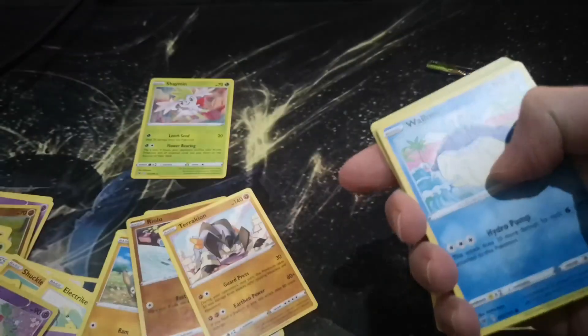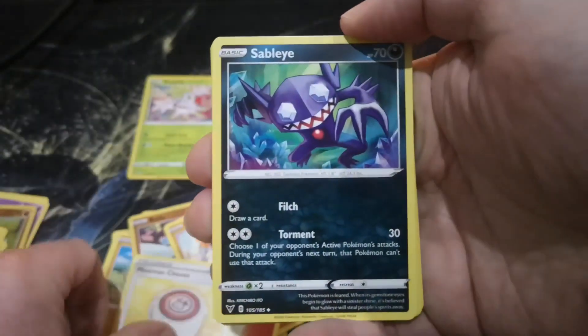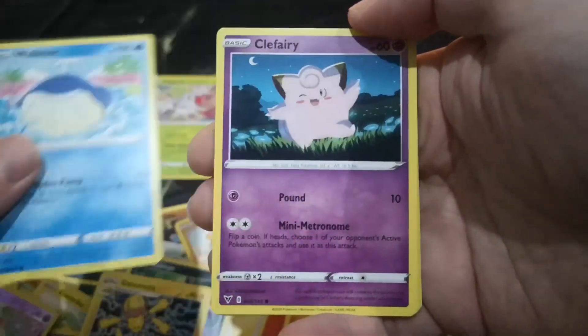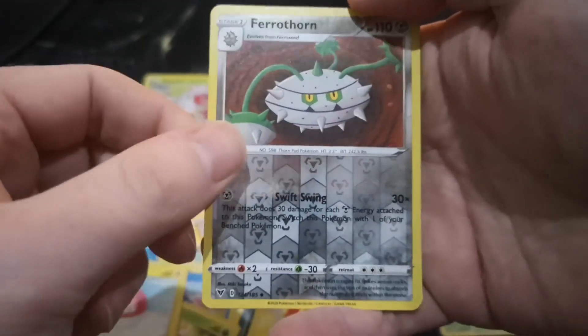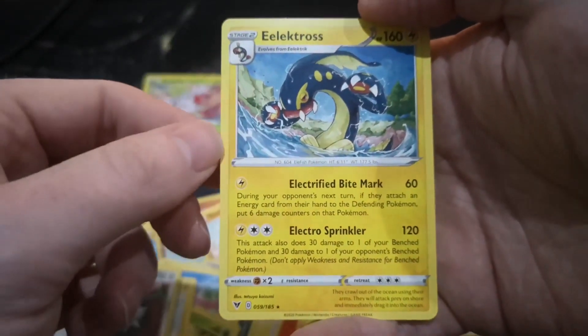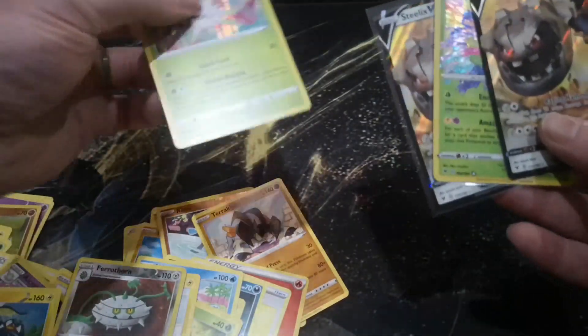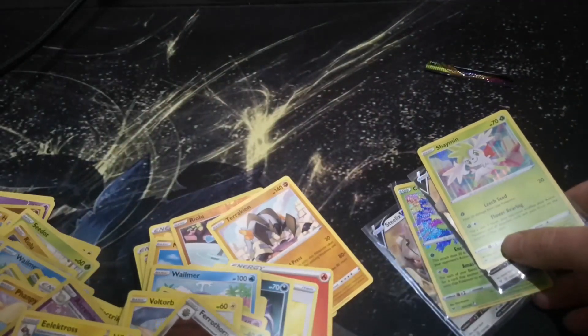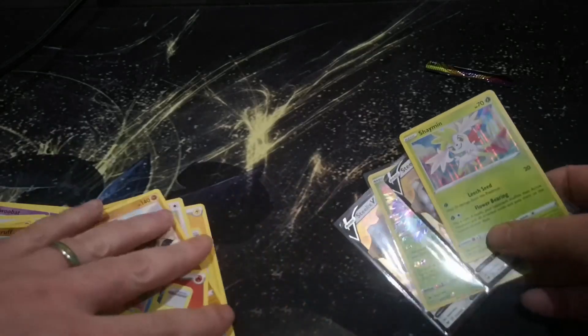Psychic, it was Fire Energy. Moomoo Milk, Sableye, Galvantula, Whirlipede, Clefairy, Drilbur, Weedle, Voltorb, a Ferrothorn Reverse Holo, and an Electross Common Rare as our final card. Out of the packs we got ourselves five hits. I can't seem to find the Lugia but I'll find it later.